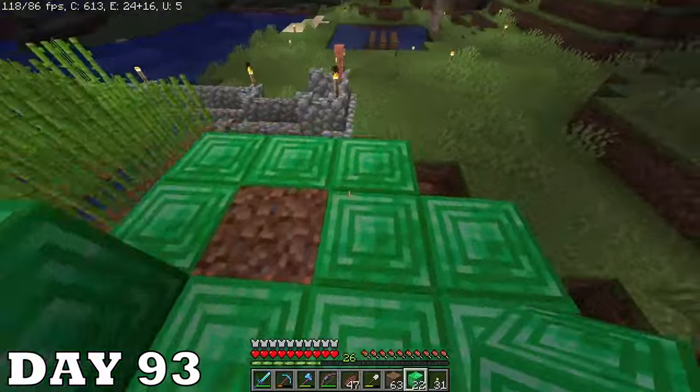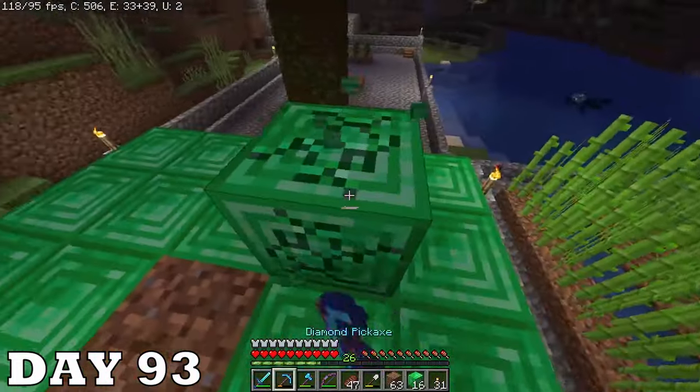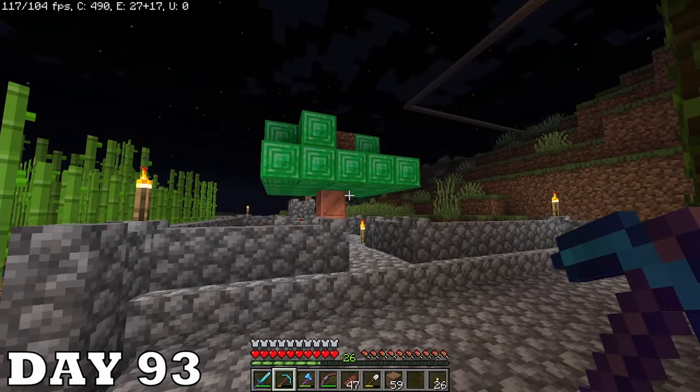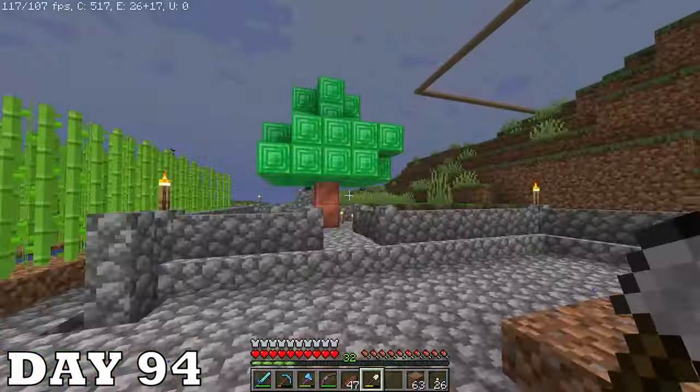I'm still doing artsy stuff on day ninety-three — I'm building a money tree. I have so many emeralds nowadays I'm putting them in the tree. Although this is kind of embarrassing: I actually didn't have enough emeralds to finish it. It's fine — we'll do some quick trading and now it's done. I guess money does grow on trees.